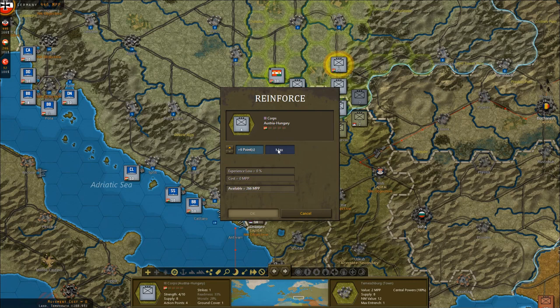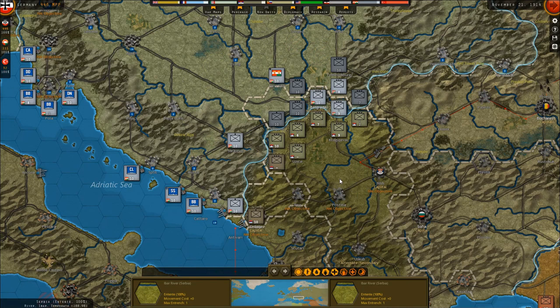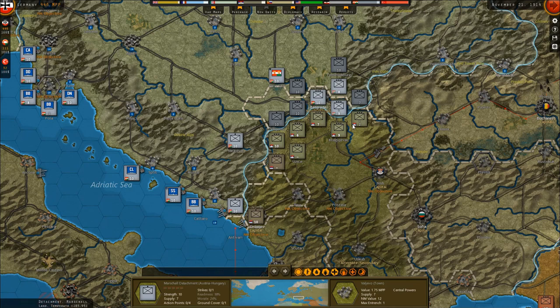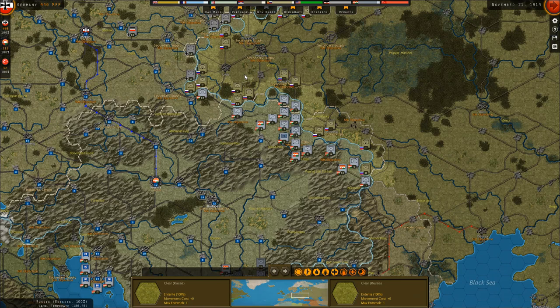I need to get more hexes across the river to make more profitable attacks against places like this — this is starting to look a bit better. It will also be problematic for the Serbians because I don't think they get that much prestige. These guys give them 30. I really need to take these two places to knock them out and prevent them from getting more points — they're getting way too many right now. At least Belgrade is gone but it only gives us 2 MPP, which kind of sucks.